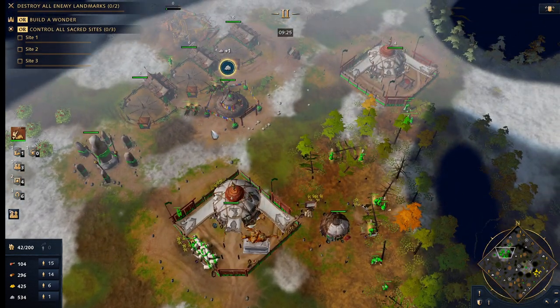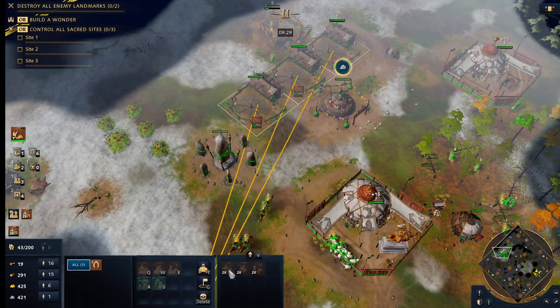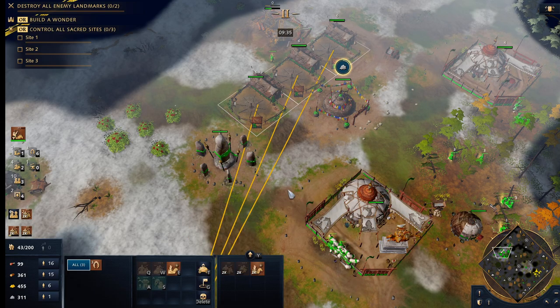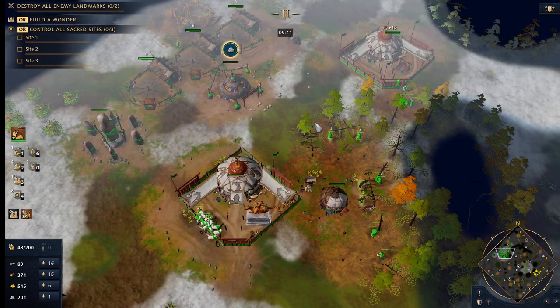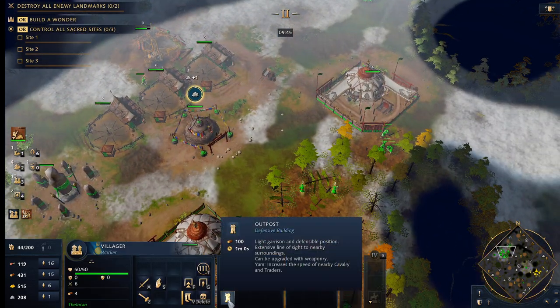So that's basically the build. You can see really quickly we can have an army up and going. We're gonna have 10 horsemen up really fast. The big thing: make sure your infrastructure stays up while you're doing this type of stuff.